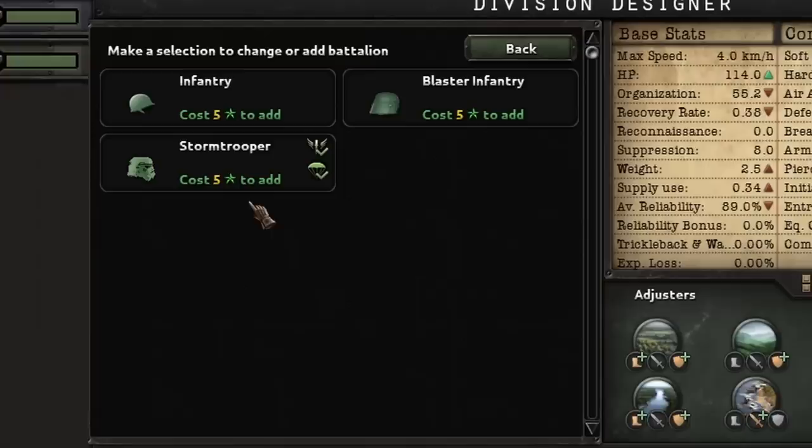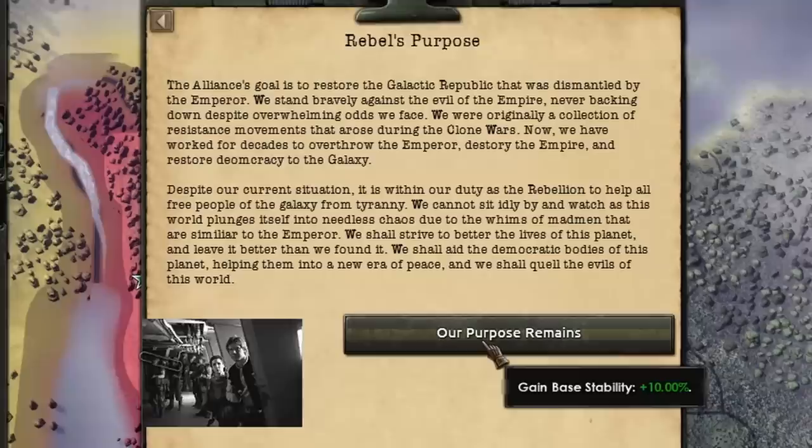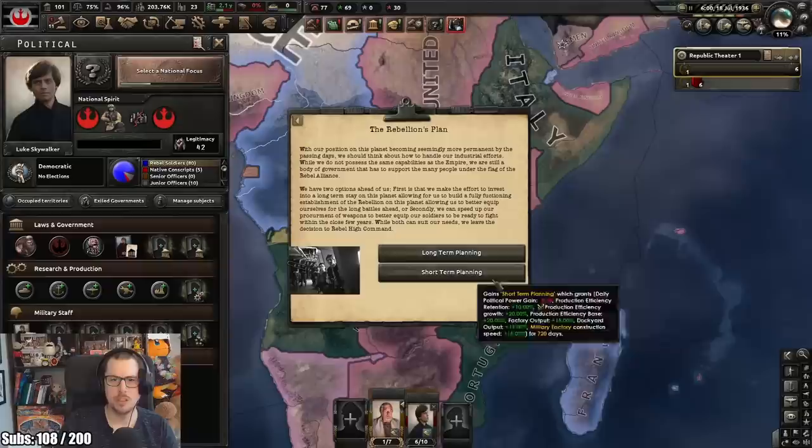A rebel's purpose - what can our purpose be? Returning to conquer. Our purpose remains - it's within our duty as the rebellion to help all free people of the galaxy from tyranny. So then we're doing the rebellion's plan.